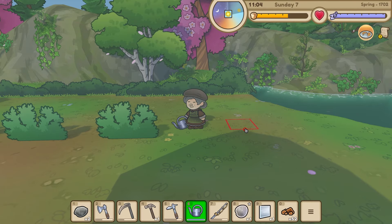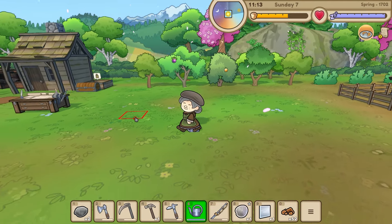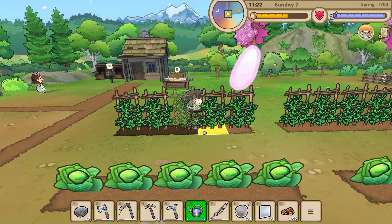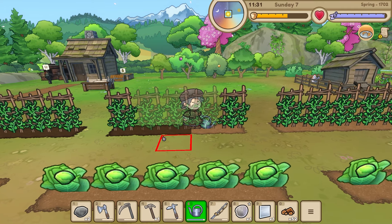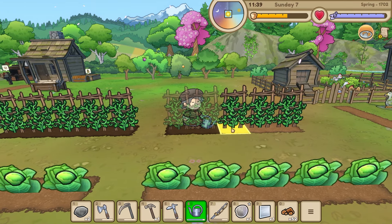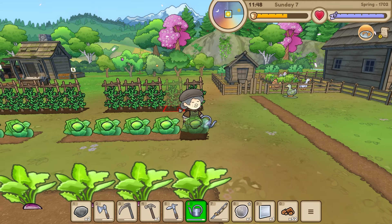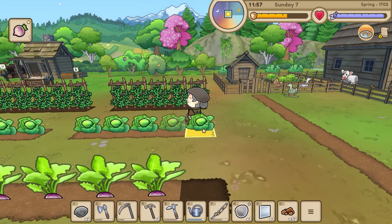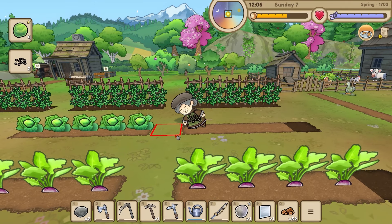Maybe having several watering cans in there would be helpful - just pop in once every week or two and top them up. It's my job today apparently. It looks like these lettuces are ready! Those are ready - we've got a turnip harvest today and a lettuce harvest and they're all coming out gold! Getting quite a lot of seeds from them as well.